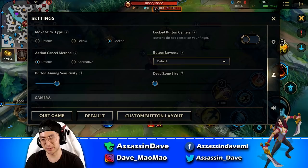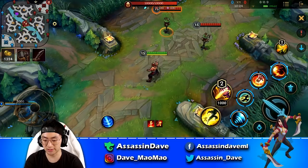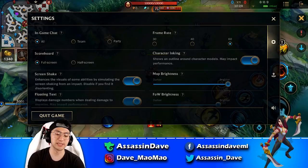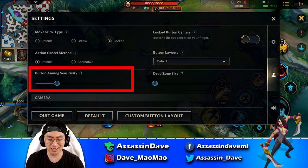The action cancel method — you can use alternative or default based on preference, but most people use default. With default, if you want to cancel a skill you drag it to the X in the top right corner. With alternative, dragging outside the skill range cancels it, which is not optimal — if you slide a skill quickly you might accidentally cancel it. Just keep this on default.